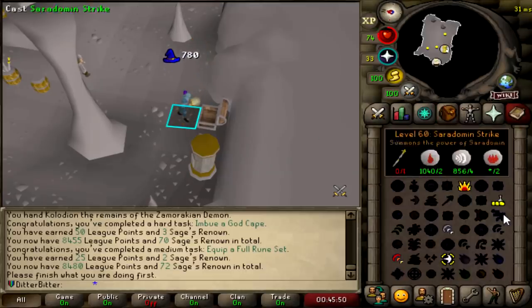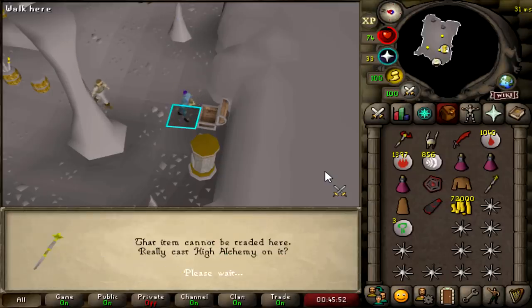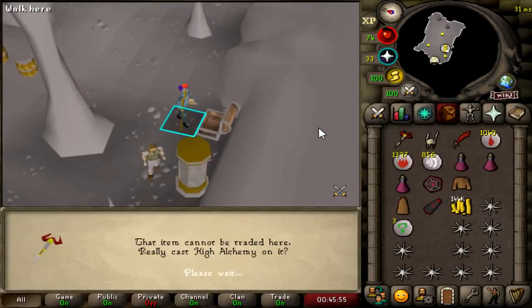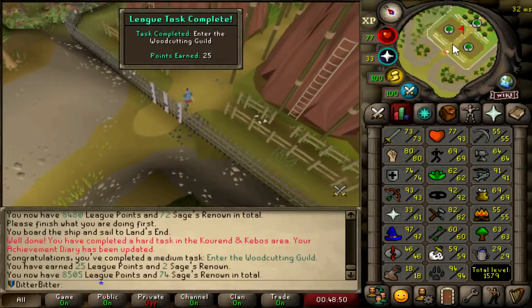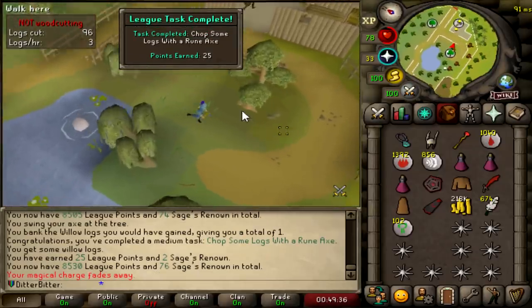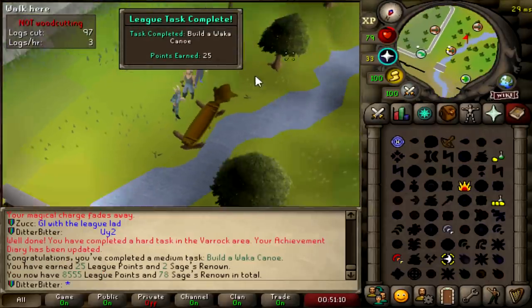We need some GP in here. 72k. Alchemaniac is so nice on that - you only lose 8k on the staffs. Enter the Woodcutting Guild, 25 points. Another 25 points. I'm chopping some logs with the rune axe. Building a Waka Canoe, 25 points right there too.